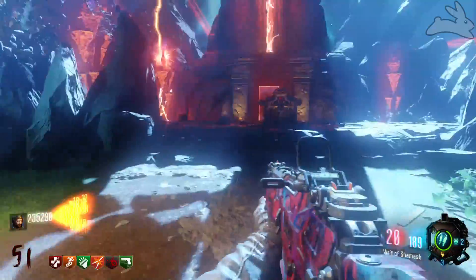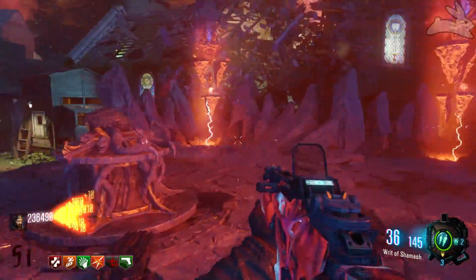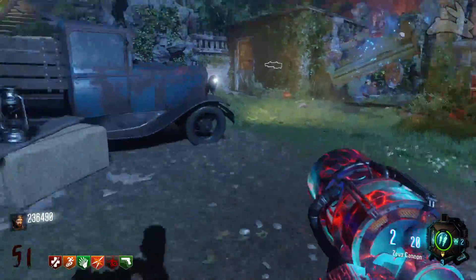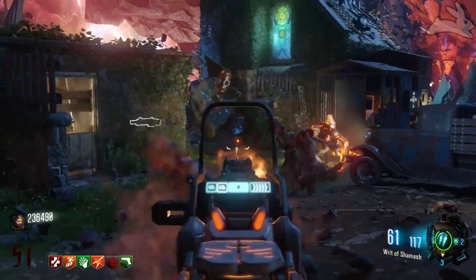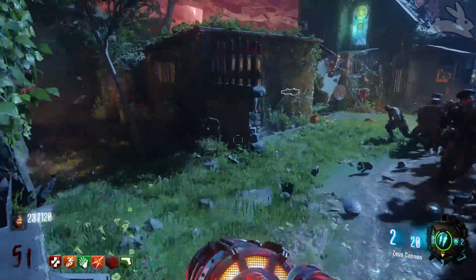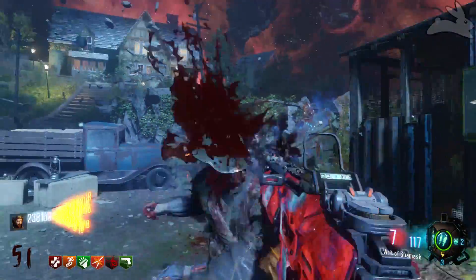Of course you can always use wall weapons, which makes this weapon a little irrelevant, but god damn does it carry a lot of ammo. Unfortunately, once you start getting up there in rounds you'd have to trade it out, because on round 51 it really, really struggled just to get one kill. With all the ammo it carries you'd expect more, but it really did struggle to get even four or five kills — it just wasn't doing anything.